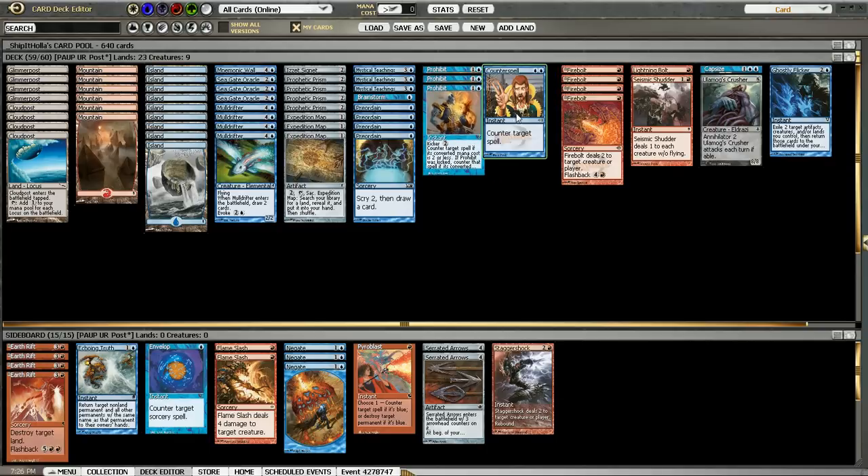For our counterspell package, we have a single hard Counterspell because it's kind of hard to cast, but we do want one main deck so we can tutor for it when the game is just about locked up and we need that counter backup. Prohibit is the best cheap counterspell in this deck. Other options are Condescend, Mana Leak, and Miscalculation, but Prohibit is the best because it's still a hard counter and it's active later in the game. Against Storm and the mirror match, Condescend and Mana Leak are just really bad — sometimes they don't counter anything. Prohibit is just actually perfect for that job and it's been really good so far.